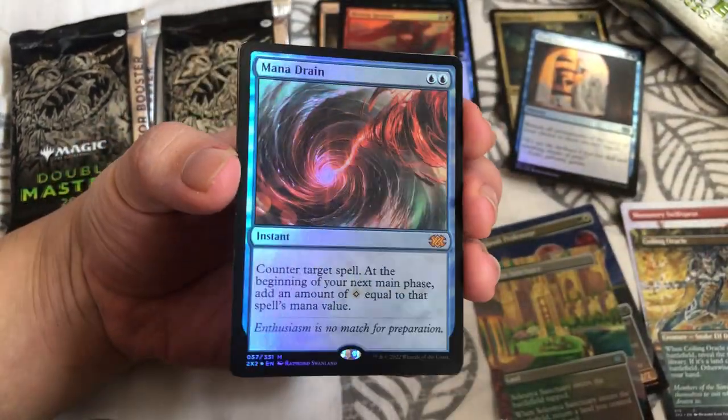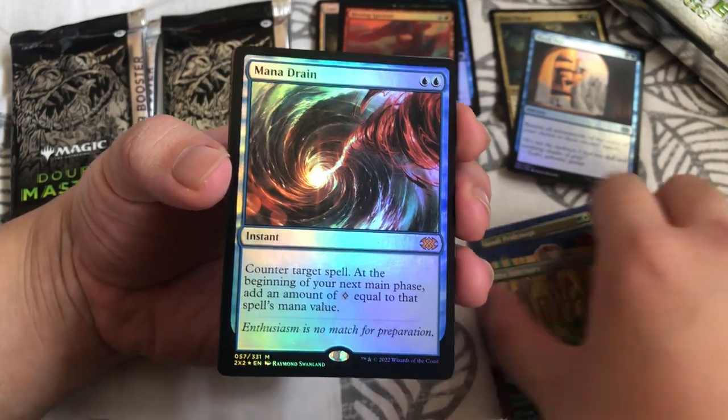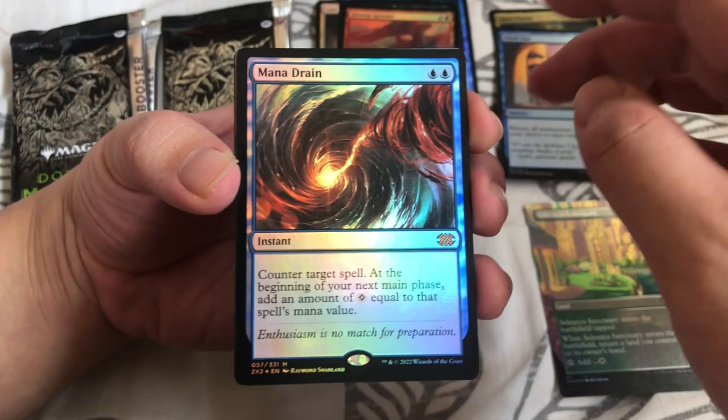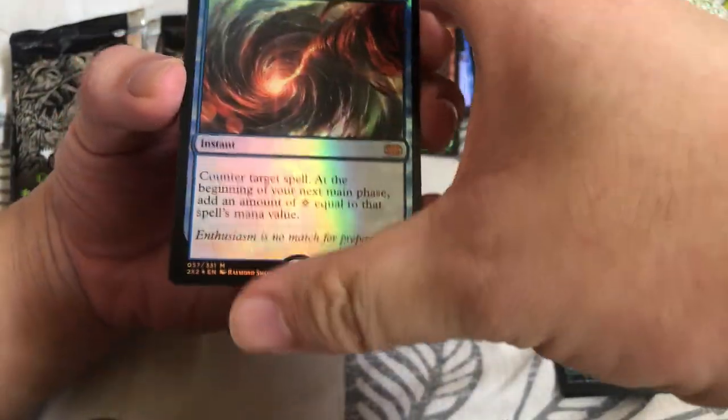Foil Mana Drain — oh my god! Wow! I saw the blue and I was like, is it a Force or is it a Mana Drain? Holy crap — it IS a foil Mana Drain! Oh my god, I'm shaking right now!